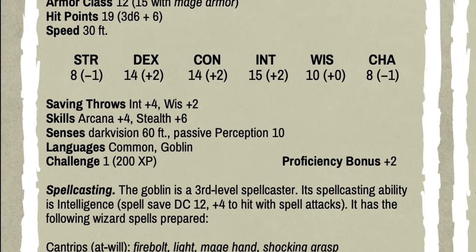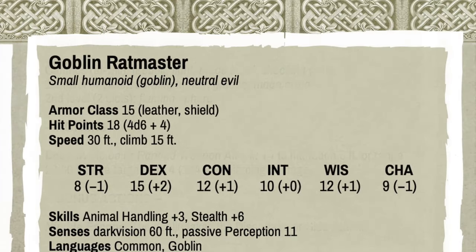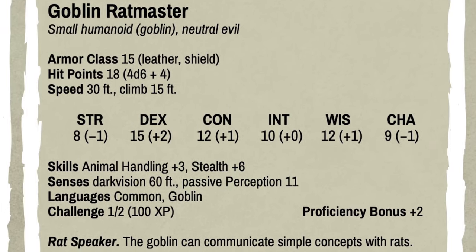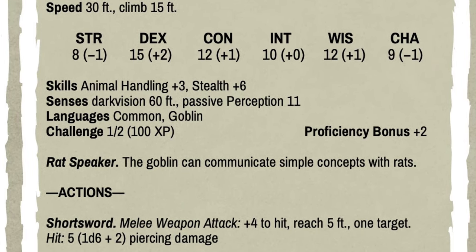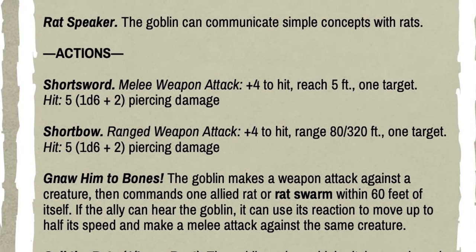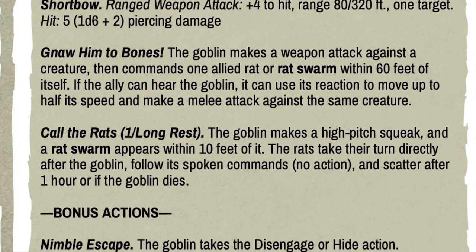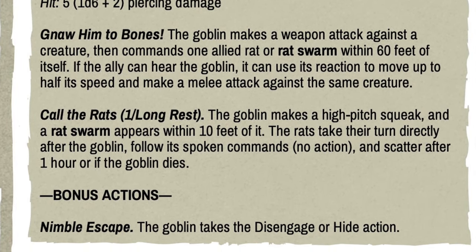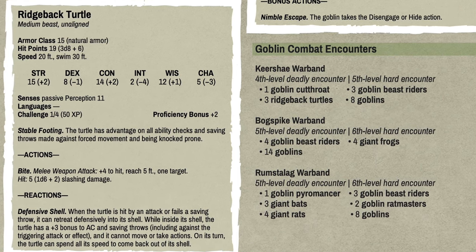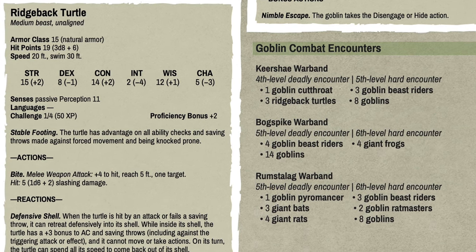There is also the Goblin Cutthroat — a third-level goblin rogue with sneak attack, roguish skills, and the rogue's Cunning Action. The free version also includes a Goblin Pyromancer — a third-level goblin wizard with a lot of fire-type spells — and a Goblin Rat Master, who can summon a swarm of rats with a high-pitched squeak and has a feature called Not Him to Bones, where the goblin makes a weapon attack and then commands an allied rat or rat swarm to attack as well. I also included the stat block of the Ridgeback Turtle from Esper's Emporium of Esoterica as a mount for the beast rider of the Kirchay tribe.